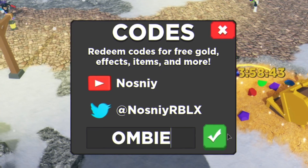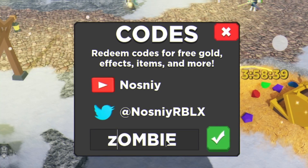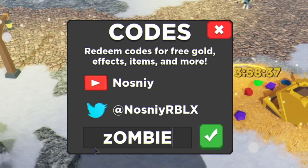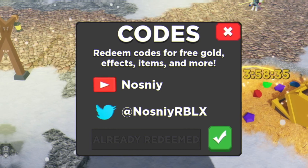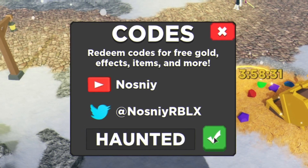We've got this next code — I wasn't sure how to pronounce it but I think it's supposed to be Zombie. Let's try it with a capital Z. Click on the tick — yes guys, it is the code Zombie! Anyway, we've also got the code Haunted. Redeem that one and click on the tick.